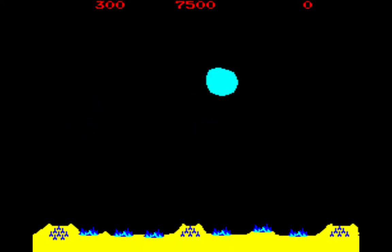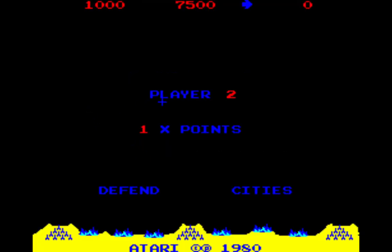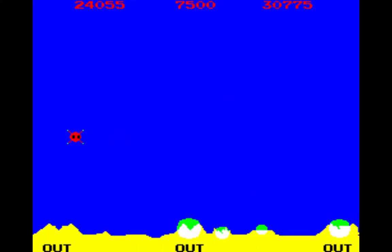During a two-player game, players alternate after each level. After all enemy missiles and smart bombs have either been destroyed or hit the ground, that player's turn ends and the other player plays. This continues until one player loses all their cities.